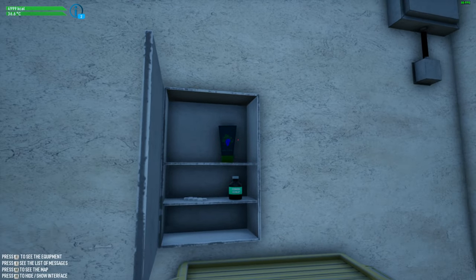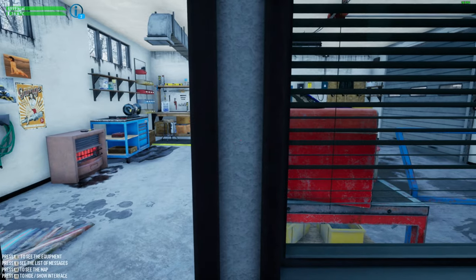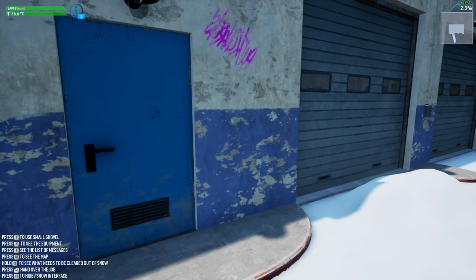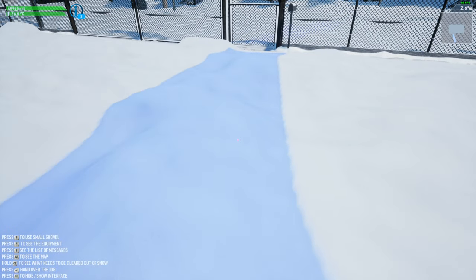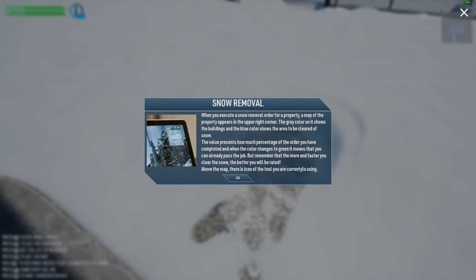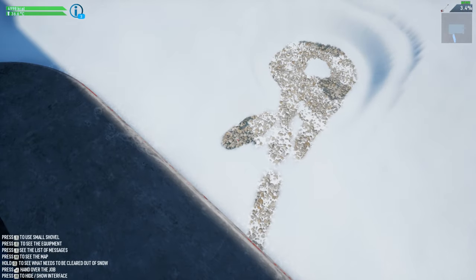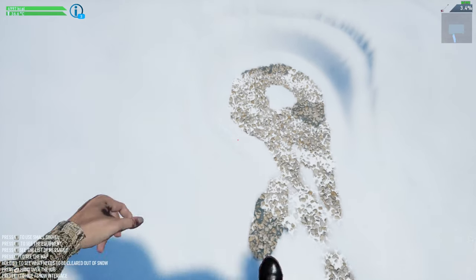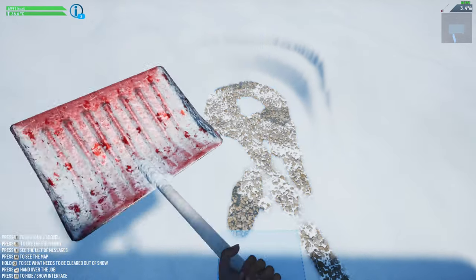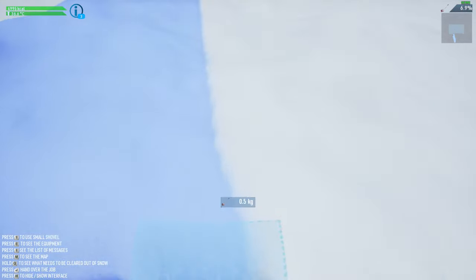I've already played the demo of this, so I don't need to know all this. We're gonna use the hand cream — that'll keep our hands nice and healthy, no frostbite for us. Let's shut the door. Let's go out. Shut that door because we're not heating the outside. We'll press Q, and that shows us the area we have to clear. Standing in the snow clears it, but we're gonna get out our shovel. We need to clear all the snow that's in the blue area.